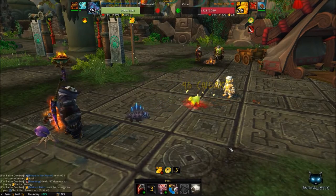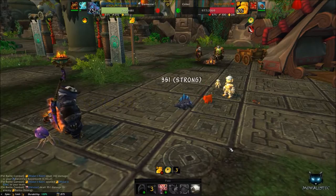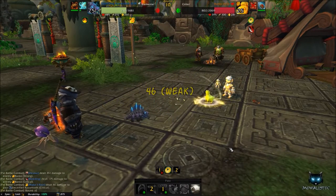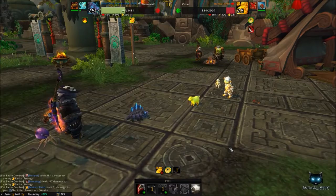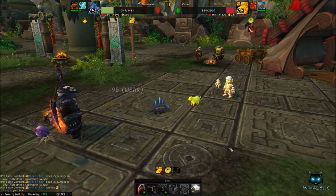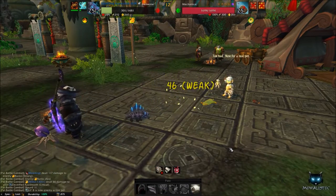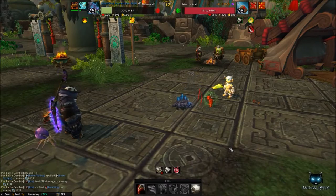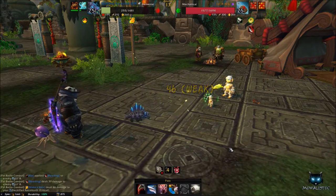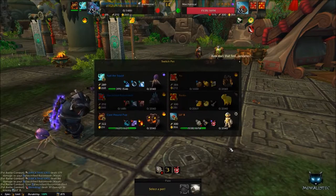Once your Razortooth is out, your first skill is Rip, which puts five stacks of bleeding on Banks dealing damage at the end of every round. Next, use Blood in the Water, which increases damage to bleeding targets. On your third turn cast Devour, a two-round ability. Wait for Devour to end — if you had critical hits Banks will be dead; if not, restart the combo with Rip and continue until Banks is dead.